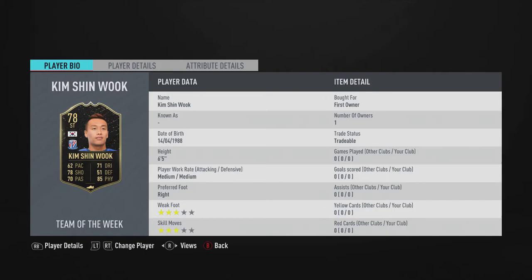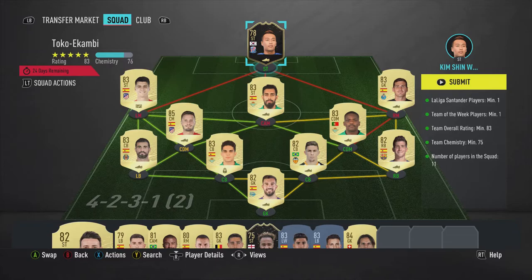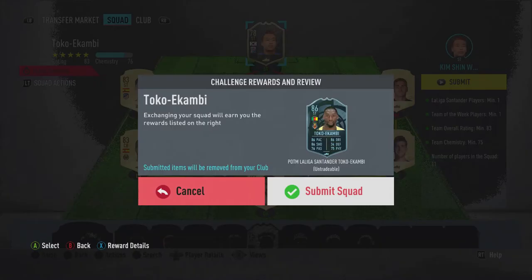Kim Shin Wook is the first-owner card, but if you take a look at how much he sells for — he sells for around discard price, so basically around 9,000 to 9,500 coins. He's a very cheap, relatively cheap in-form player to have.